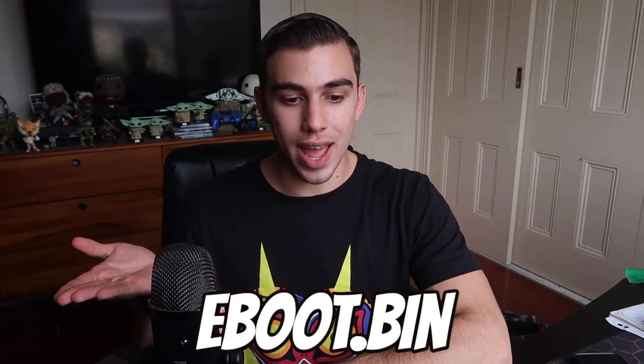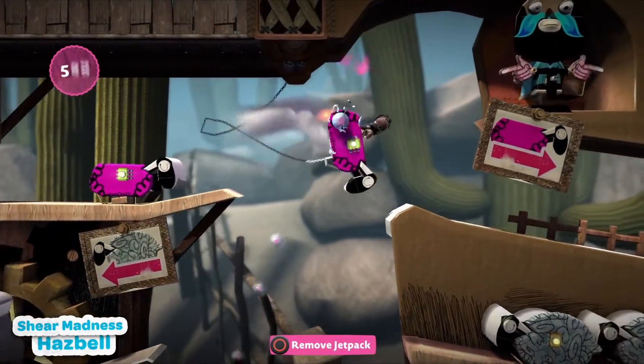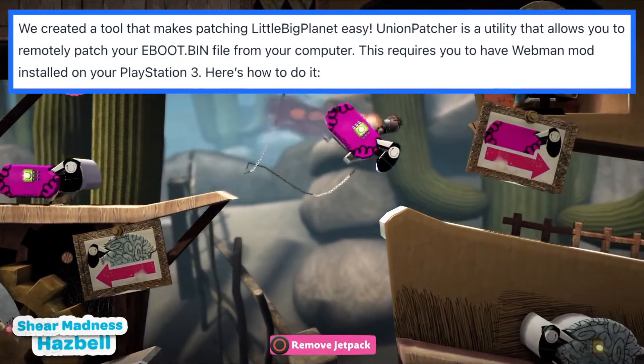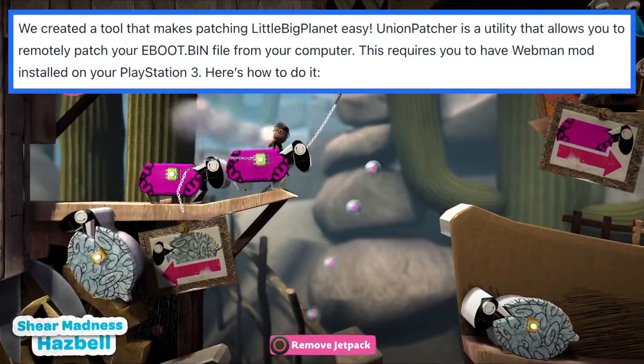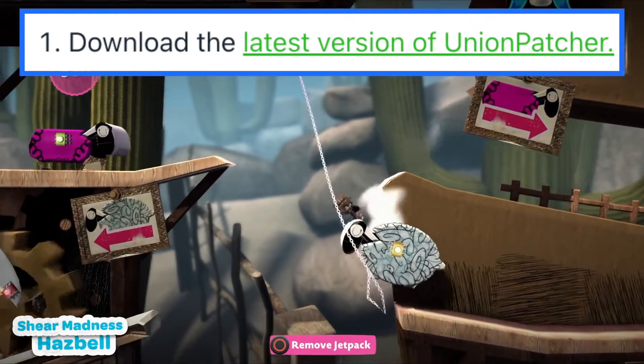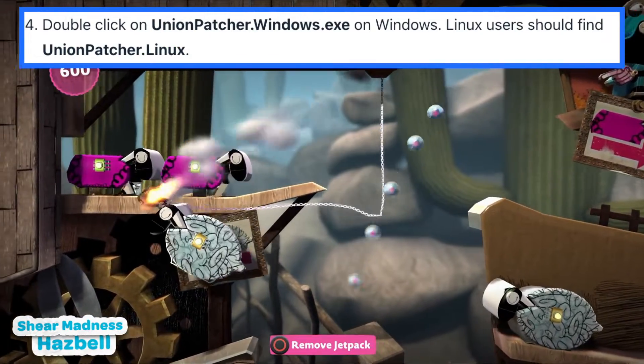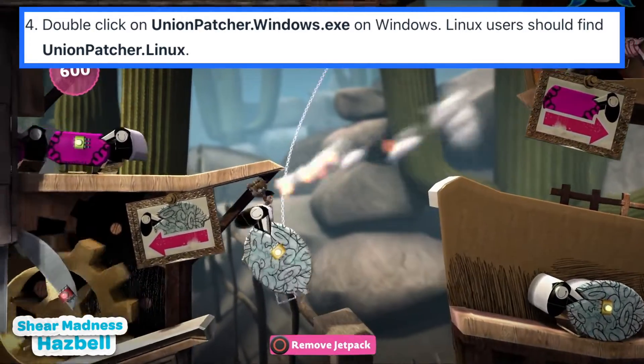Now your PS3 can run unsigned code. Congratulations! Now it's time to modify your copy of LittleBigPlanet. The file we need to modify is called eBoot.bin — this is where much of the game's binary data is stored. Make sure not to share your eBoot files. Luckily, Union is here to help with Unionpatcher, a utility that allows you to remotely patch your eBoot.bin file from your computer. This requires Webman mod installed on your PS3. Download the latest version of Unionpatcher, extract the zip file to a folder of your choice, and download the .NET 6.0.5 desktop runtime. Linux users can use an alternative download. Double-click unionpatcher.windows.exe on Windows; Linux users should find unionpatcher.linux.